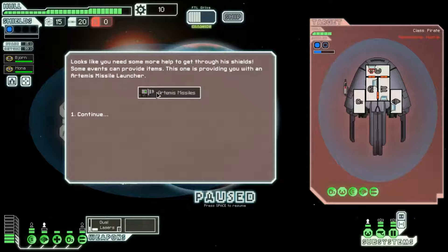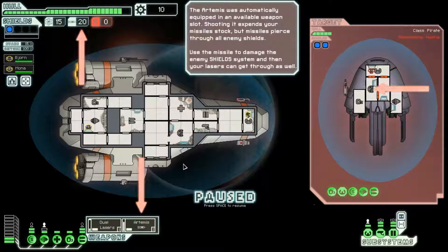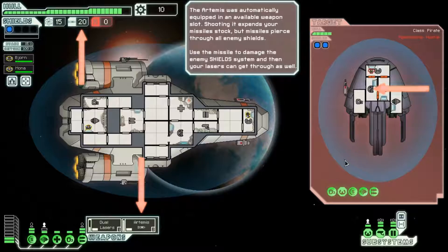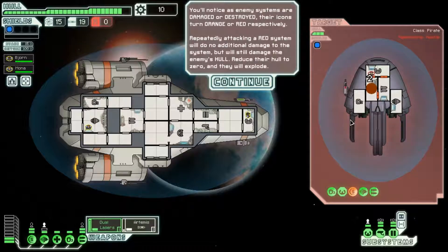Your two-shot laser cannot penetrate the enemy's two-shield. You can't get through their shields either — every two powered bars in your shield system blocks a shot. Looks like you need more help to get through the shields. The game is providing you with an Artemis Missile Launcher. Artemis was automatically equipped in an available weapons slot. Shooting it expends your missile stock, but missiles pierce through all enemy shields. Use the missile to damage the enemy shield system, and then your lasers can get through it as well.